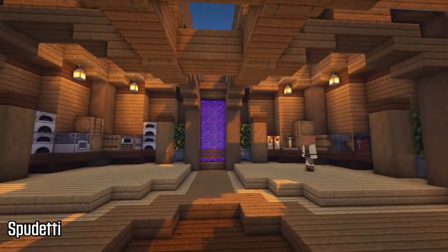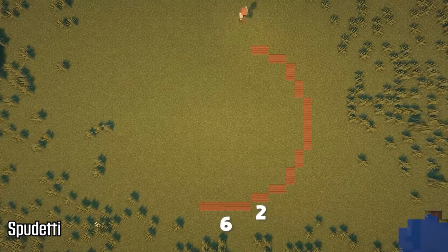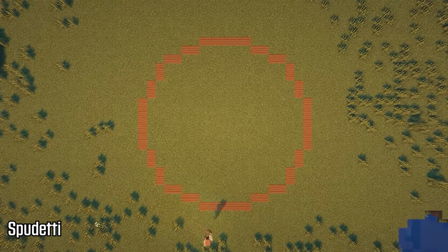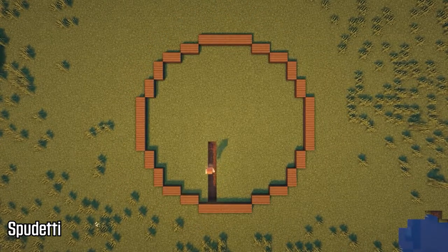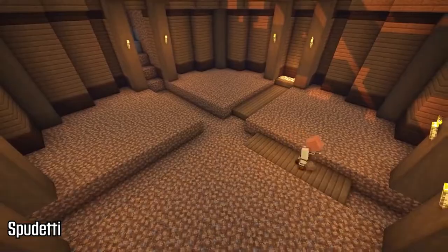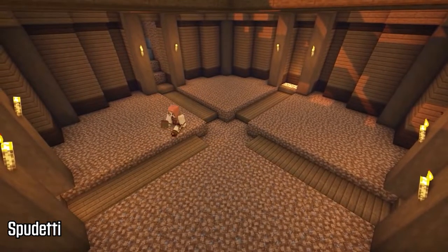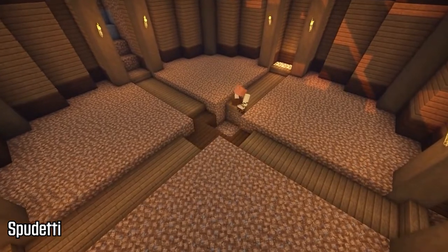Next up we have a builder named Spudetti. Spudetti has built a beautiful underground circular base — pretty much my favorite combination of base types — and it's got a lot of detail. The video is amazing with the tutorial she gives on how to build it. She gives you exactly what you need and the exact layout of the design, so it's a really quality video. The design of this base is incredible. You can see it looks very nice on the inside with the enchantment table set up, and I really like her use of the dark oak and spruce combination. The stripped oak especially looks very nice on each of the quadrants.